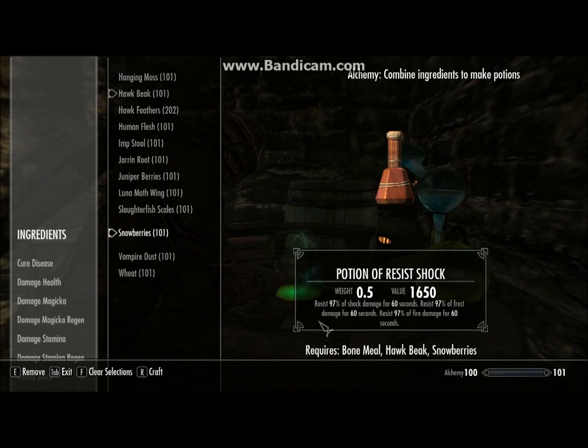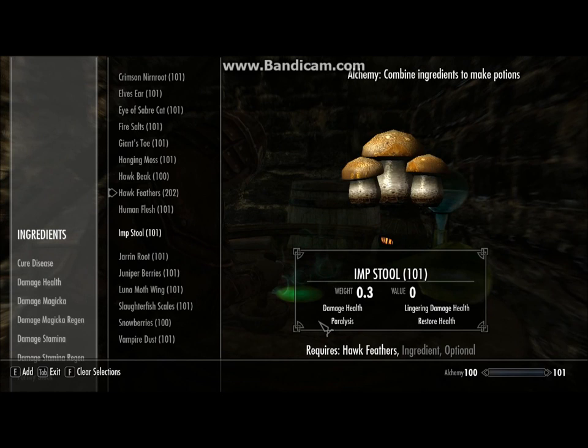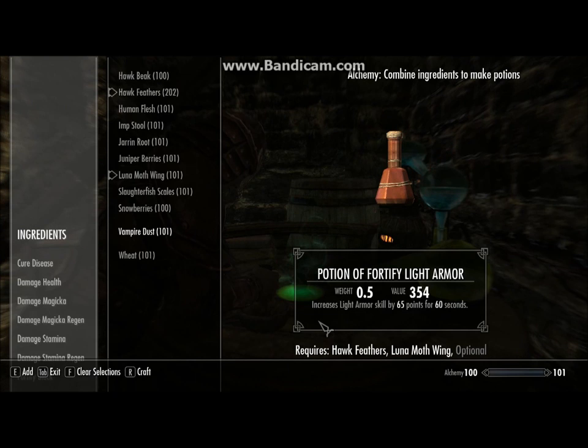Next up is Hawkfeathers, Luna Mothwing and Vampire Dust. This is a potion of invisibility, cure disease, fortify light armor and health regeneration. It can be used with just a single effect of course, but lovely to have more effects on one potion.